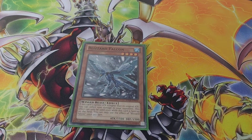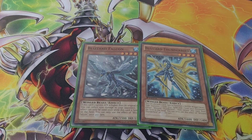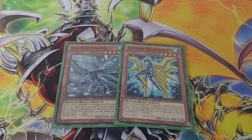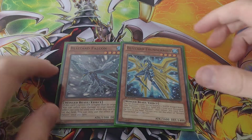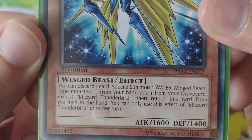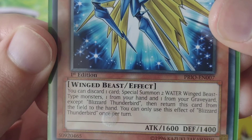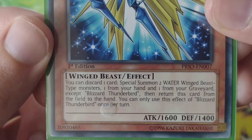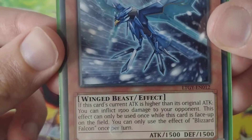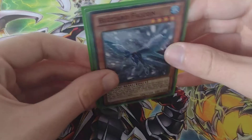Moving on to Marin — I've got Blizzard Falcon and Blizzard Thunderbird. I don't know if I should put another Blizzard Thunderbird in this deck. You can special summon this card and special summon two water winged beast-type monsters — one from your hand, one from your graveyard. Except you can't activate this card from your field to the hand. Those are Marin's monsters.